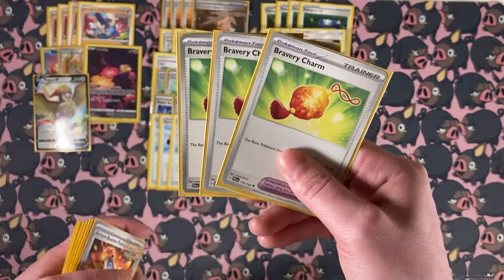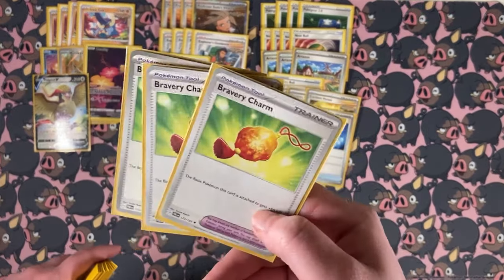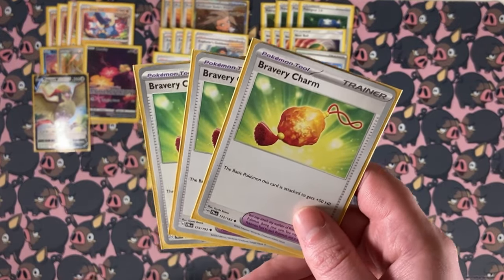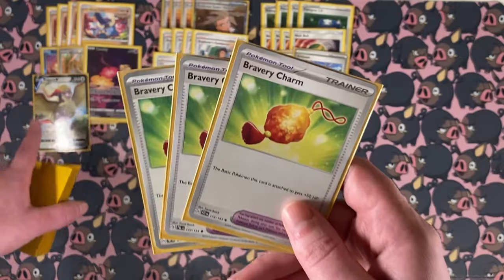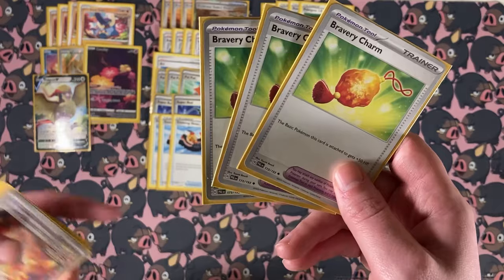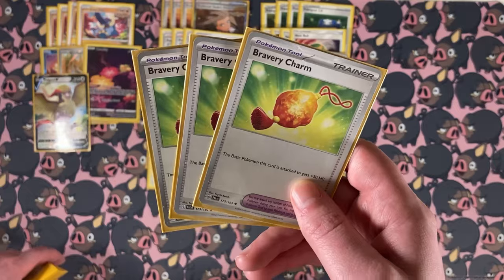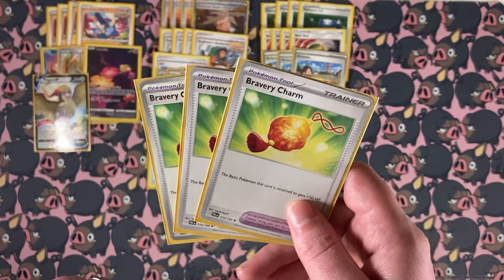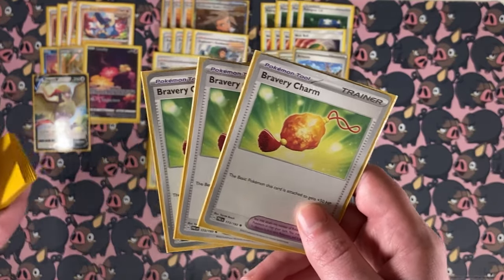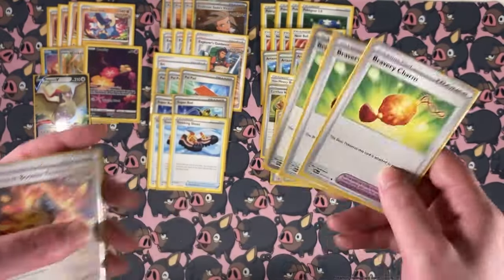Next up are the tools. We have three Bravery Charm. Bravery Charm is actually pretty great because you can put it on something like the Mimikyu so you can survive a Cramorant attack, or put it on the Pidgeot V so it has 260 HP. Another reason: if you put it on the Pidgeot and Vanishing Wings it away, you put two cards back in the deck — and that goes for every tool card. Great Tusk goes all the way up to 190 HP, which means against a Charizard without a Vitality Band it actually survives, so you could mill eight cards with one Great Tusk instead of just four.